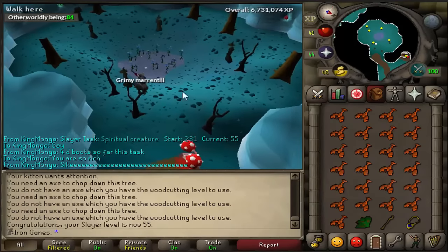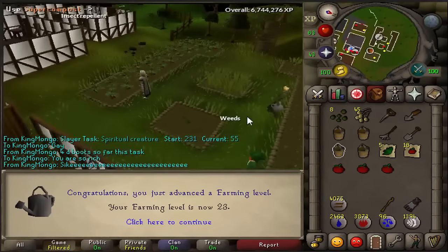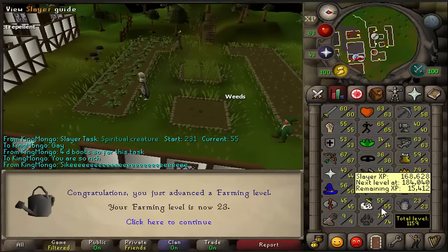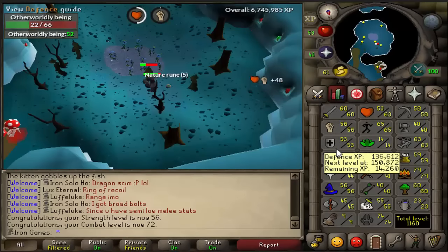I'm going to finish this task and then start Shiloh village. We just got 23 farming and we'll be doing this a lot off-camera, since I really don't like farming but it's a necessity — I need 40 for Cabin Fever or Rum Deal. We just got 56 strength as well as 72 combat. We're making progress — only three more levels until we can upgrade our slayer master.